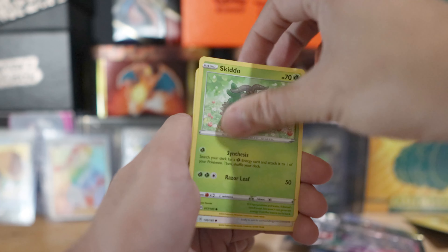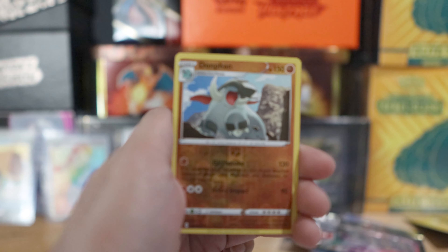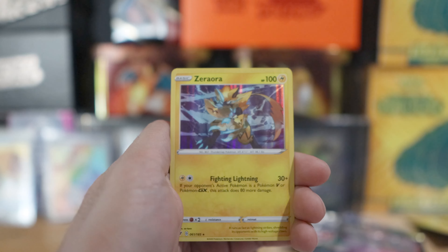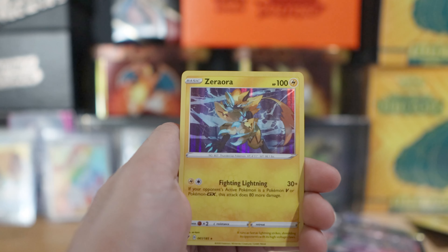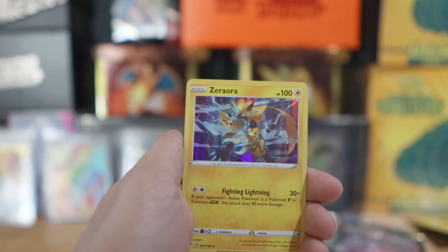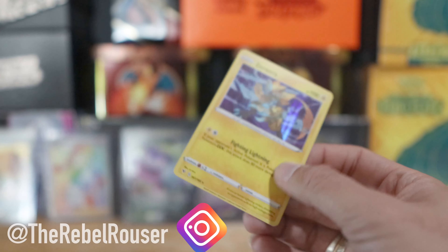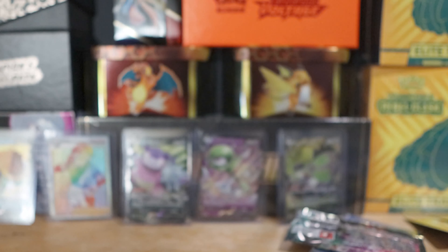Hopefully getting the big fat Pikachu - that would make up for all this other crap I pulled today. Good to know we got a white code card - hopefully you guys get something good in that white code card. Alistair, Cramorant, Nessa, Beldamm, Blitzle, Milcery, Skiddo, Eevee, reverse holo is a Donphan. Zeraora! Well, we got Zeraora - so there you guys have it.